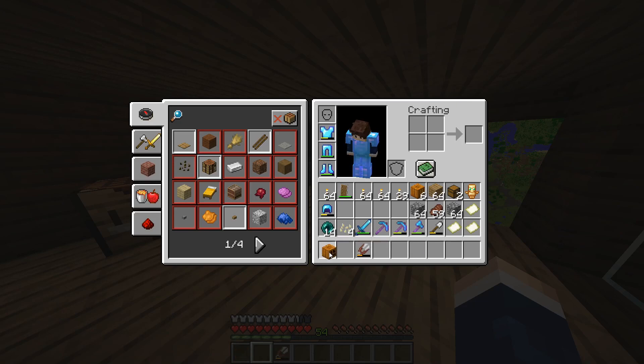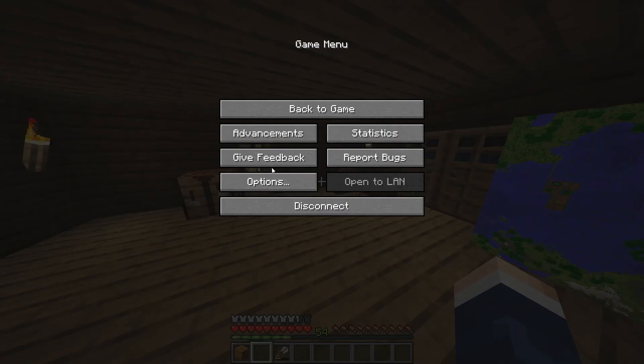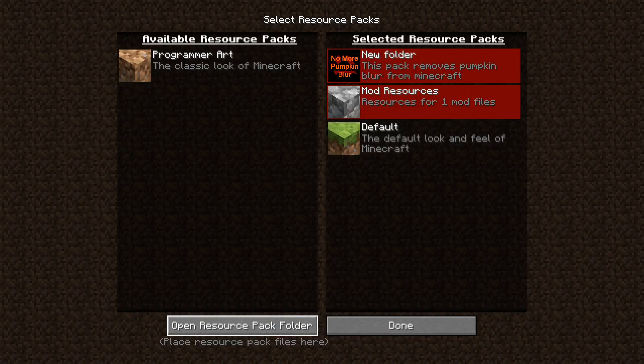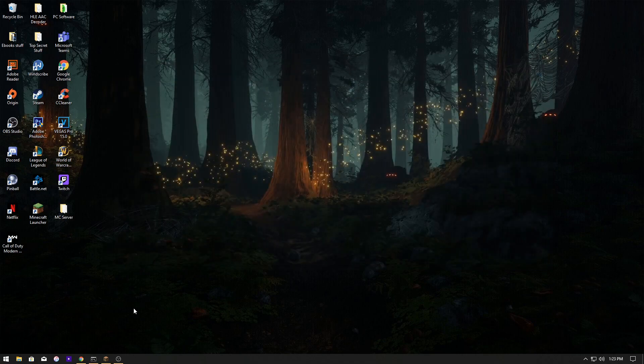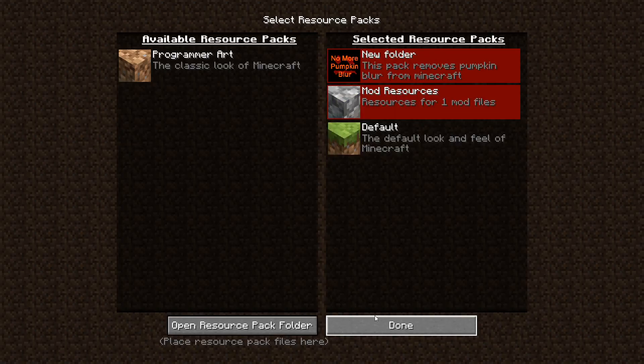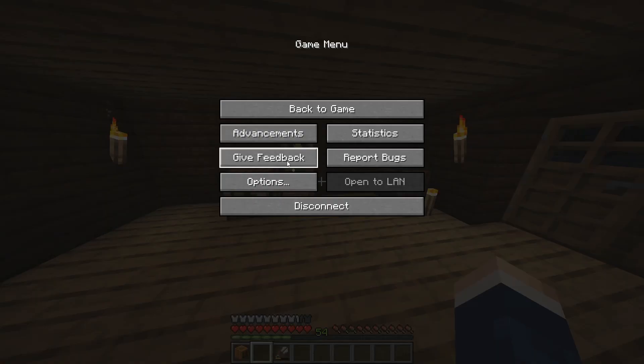If you want to delete it and don't want this anymore, make sure you have the helmet off, go back to Options, Resource Packs, open the resource pack folder, and delete the folder — it'll delete whatever's inside. Click out of it, go back, and click Done.